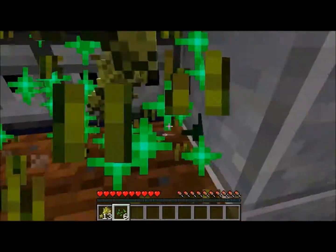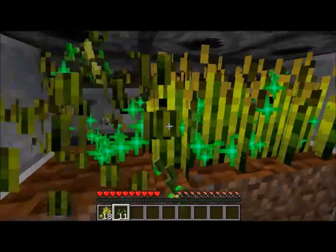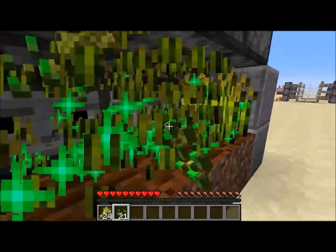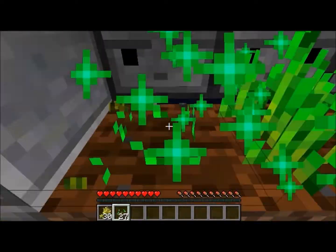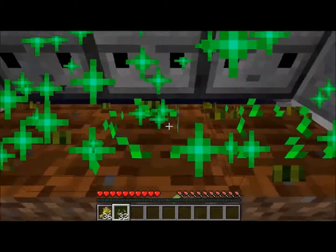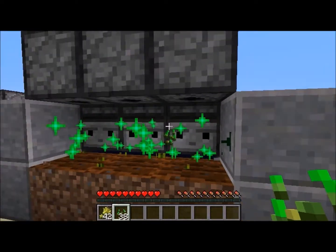So if you happen to be on a server that doesn't allow redstone clocks and you want to make a fast wheat spread machine, now you have the ultimate solution for bread making. No need for a redstone clock, no need to go to the nether trying to get a comparator clock built. The observer block does it all for you.